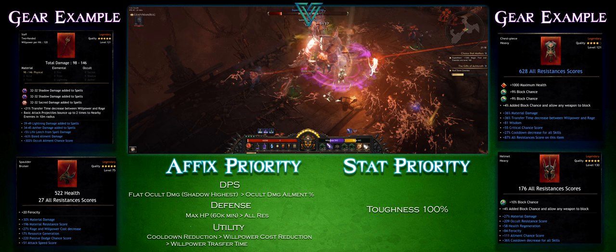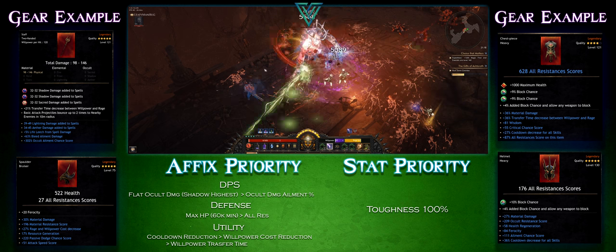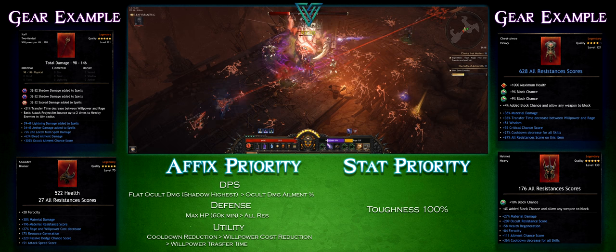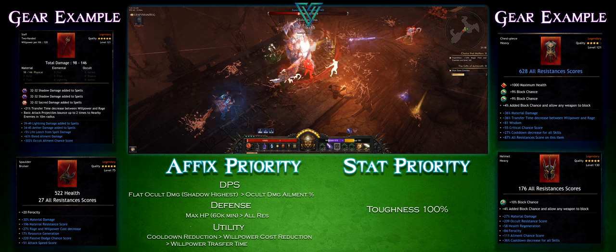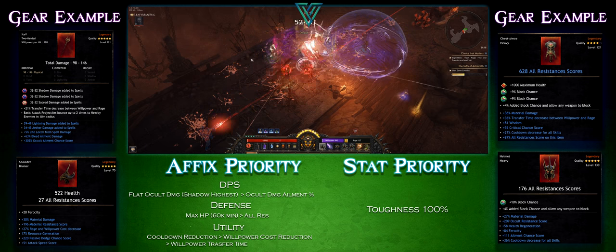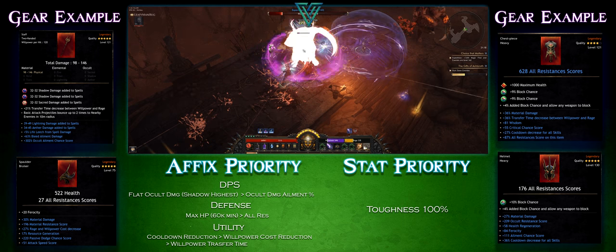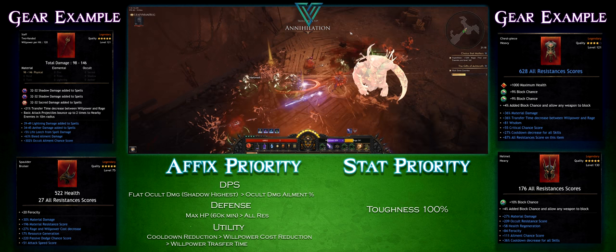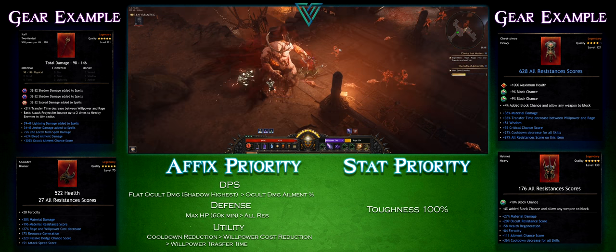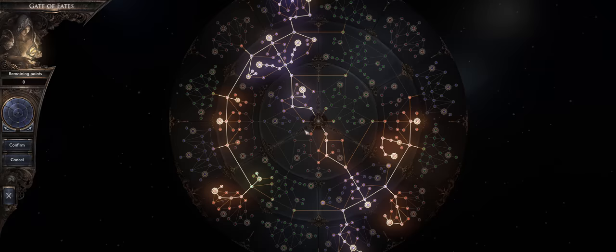I'm also going for block chance in my gems — we'll go over that in the gems section. This build does have block chance even though we're using a staff; on the tree we're picking up a node that lets you block with a staff. For stat priority we want 100% toughness. None of the other base stats scale summon damage, so just being tanky so we don't die goes a long way. We're also picking up three nodes on the tree that decrease our life and make our summons tankier, so getting as much toughness and resistance as possible on gear helps quite a bit.